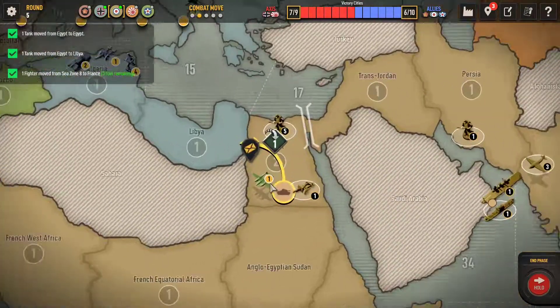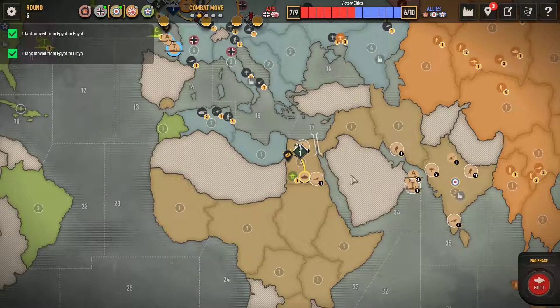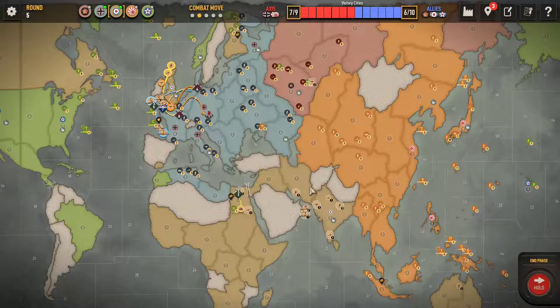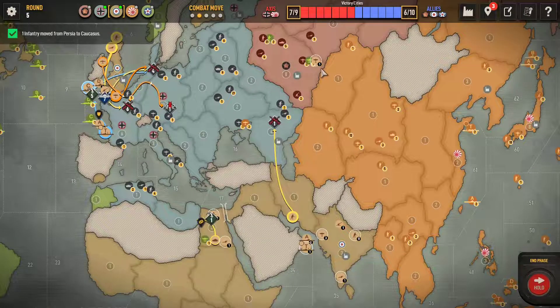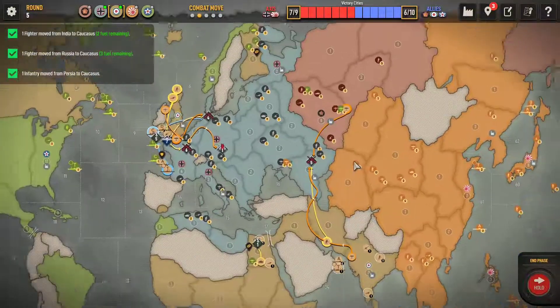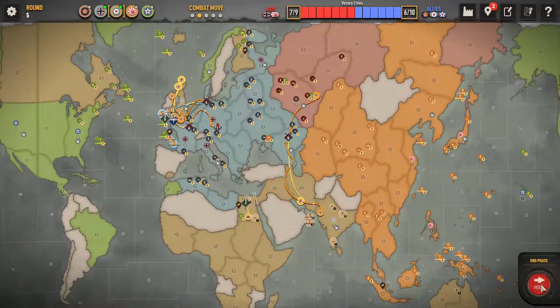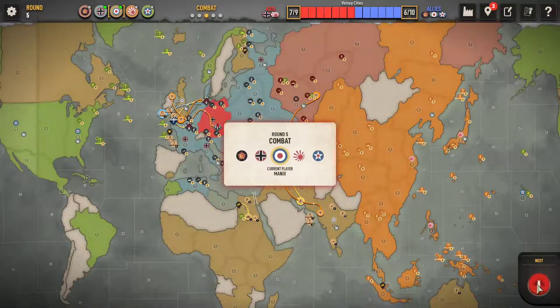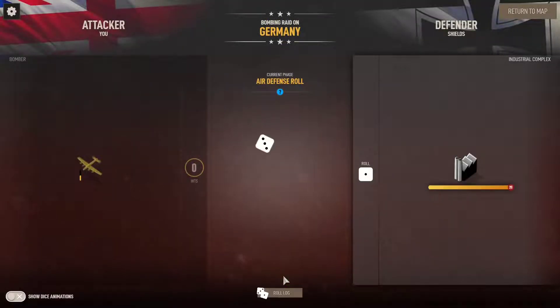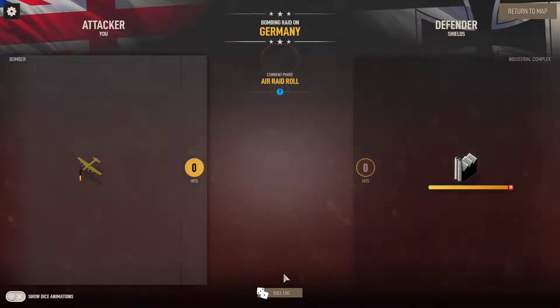In terms of going for an attack, you can't attack together - you have to commit, so it's not as effective as having one beast that's more powerful. We're trading the Caucasus, but I'm making sure I move a land unit into Persia every round, just so we can have a go at the Caucasus and try and trade that off. We're obviously bombing as well - got to love a six roll on the bombing raid. Six points of damage.